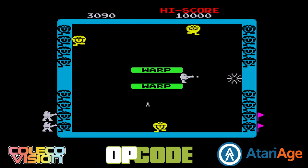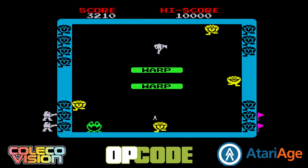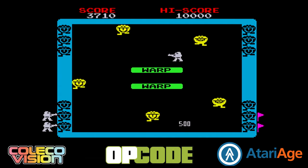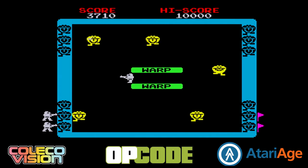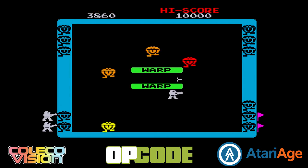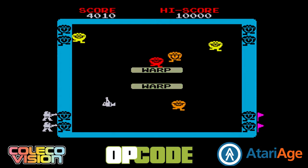This screen here kind of reminds me almost of like a Wizard of War without the maze part of it, where you're kind of going around and you're trying to shoot these really happy, smiling, don't-look-dangerous-at-all happy-face monster guys with tongues. And then you'll see that Warp Warp section that's blinking?